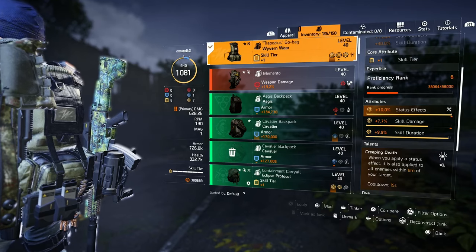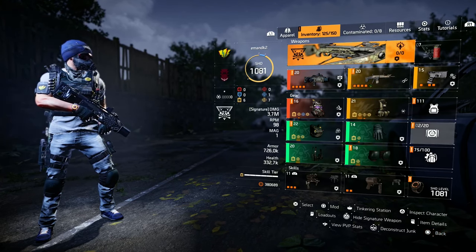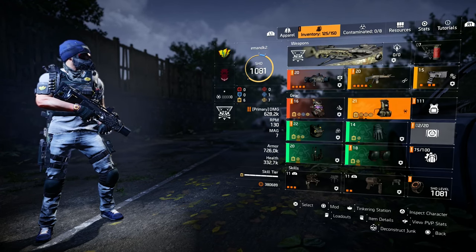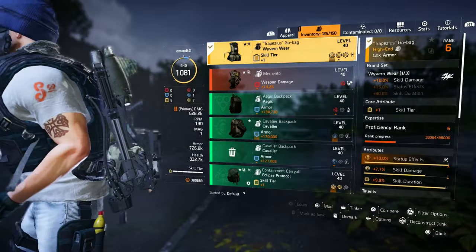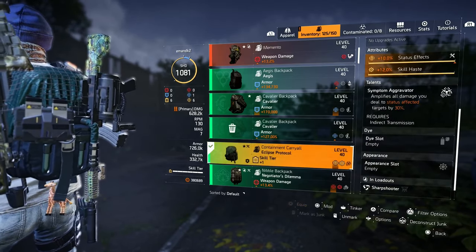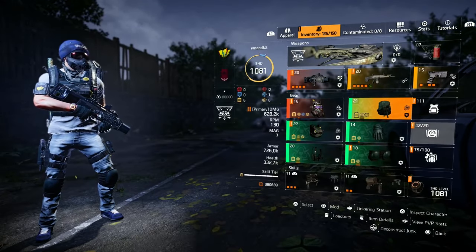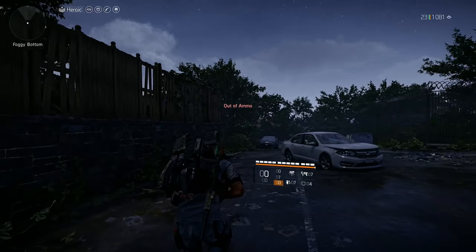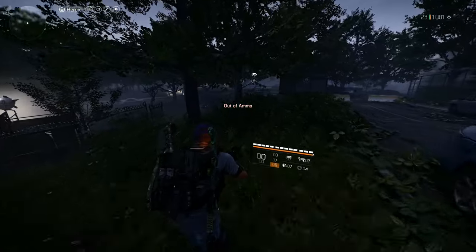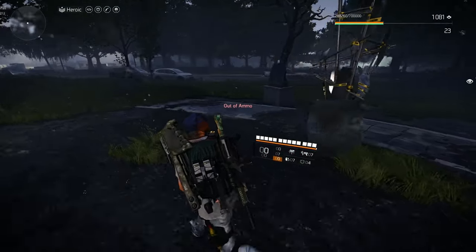It's pretty cool because it applies that status effect across the board. And as a Survivalist, when enemies are under a status effect, they get extra damage in group play from your team members. However, the challenge I've had with it is its uptime, as well as the damage I'm not getting compared to the Symptom Aggravator backpack, which amplifies all damage you deal to status-affected targets by 30%. So my damage is being amplified — which is multiplicative — as well as the Survivalist giving my teammates even more damage. So to me, that trade-off isn't necessarily the greatest thing.